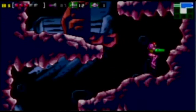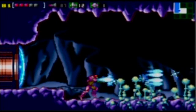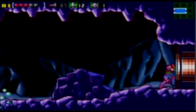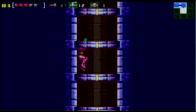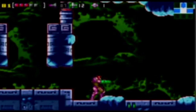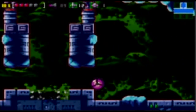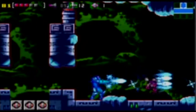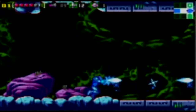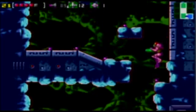Go down this passageway here, and we are back where we started in Brinstar — so yes, there is a little passage there. There's also one of those morph ball launchers that would send you back up that way if you want to go back. Now we've made it back to the main part of the planet.